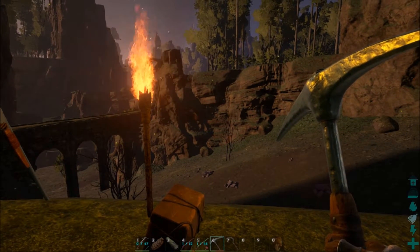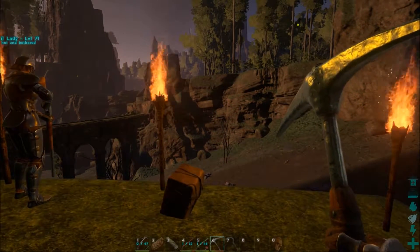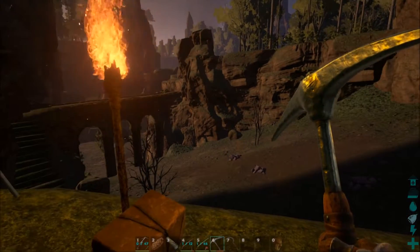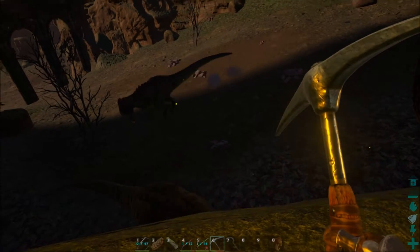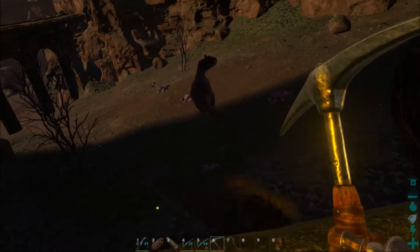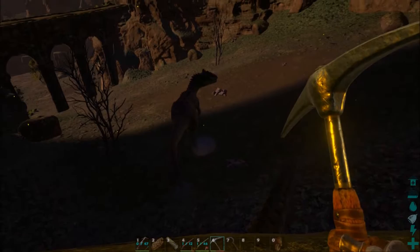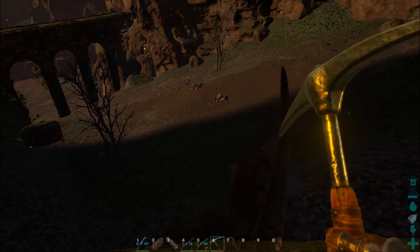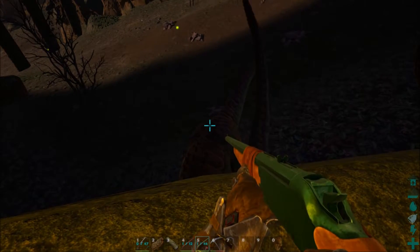Okay guys, there's a pack of Allosaurs right over this cliff. We got the torches up for nighttime because I don't want to pass up the chance. And here they are, guys. There's the pack leader right there, that's glowing a little bit. There's one kind of stuck in the rock. I haven't seen them in a while.